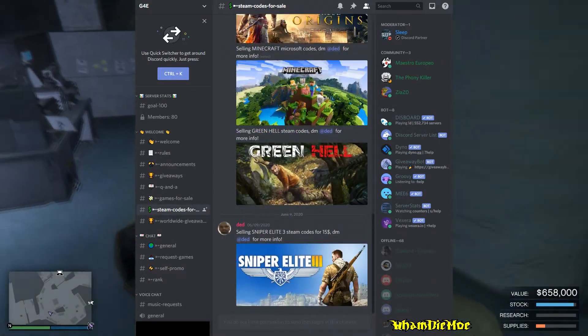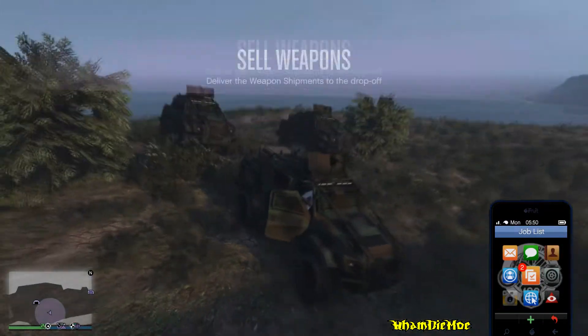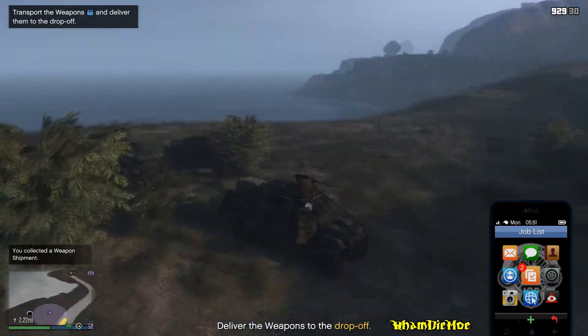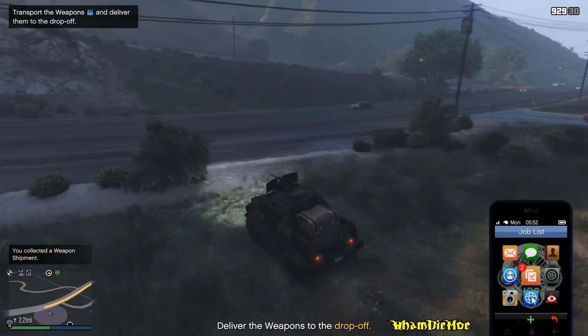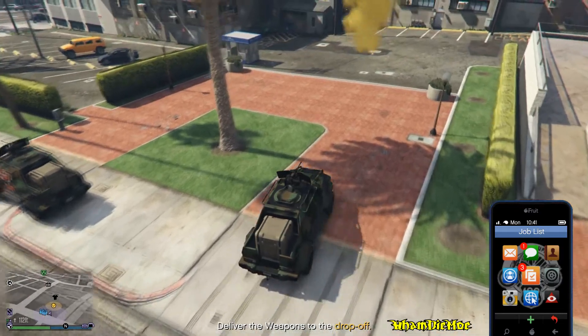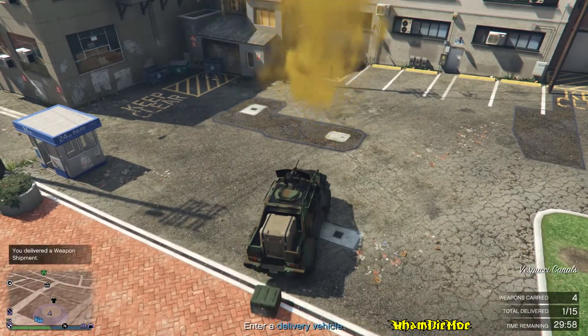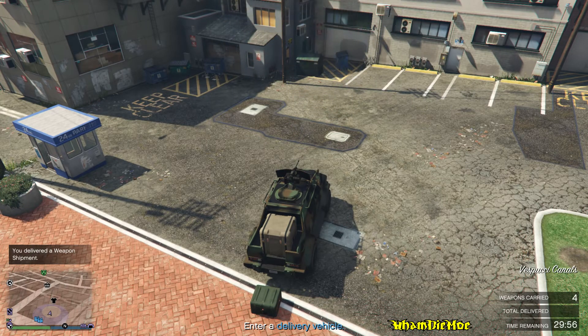So when you get multiple vehicles, what you can do is park all of them near the first drop-off point. Once they're all there, you make your first delivery. This will trigger the timer, but you'll still get enough time to complete the mission.